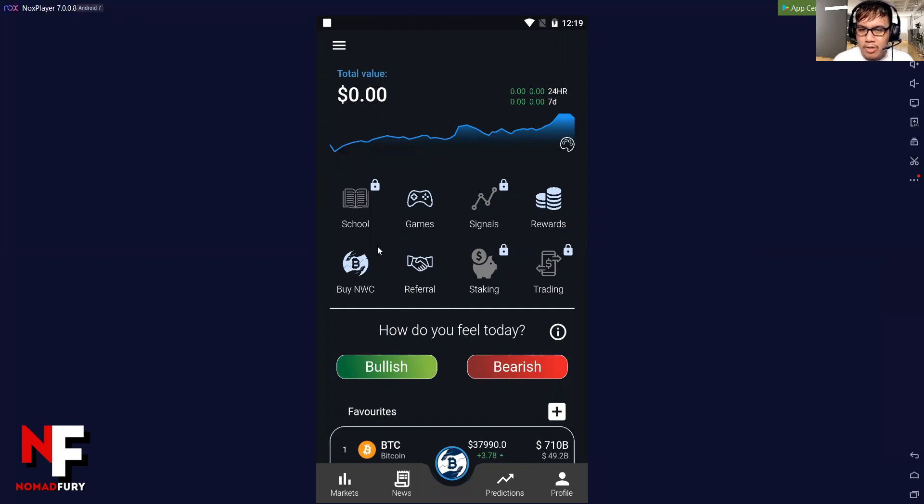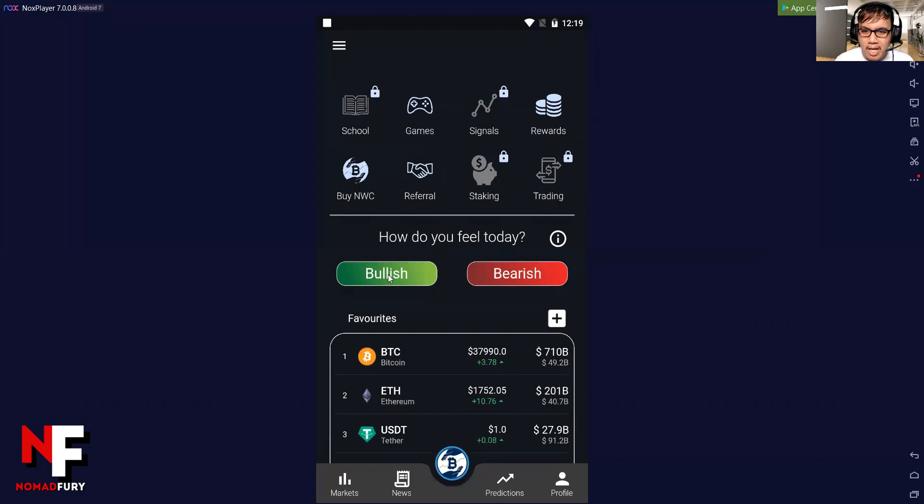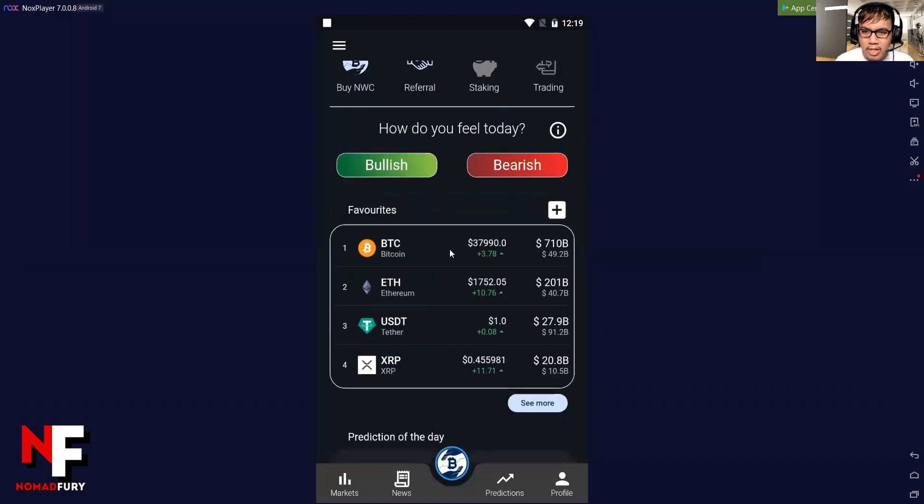Other features such as school signals, staking, and trading are still not yet available and will come soon. What we have right here are games, rewards, buy NWC, and referral. And of course, there's a 'How do you feel today?' section — bullish or bearish — and you can see the favorites.